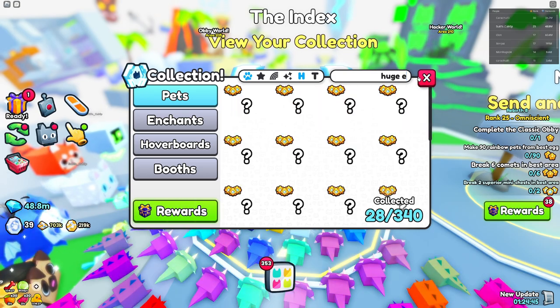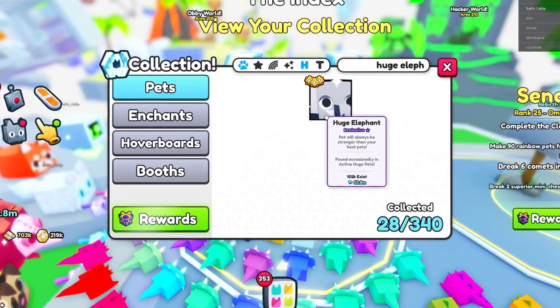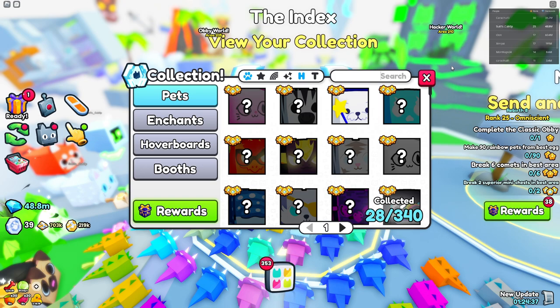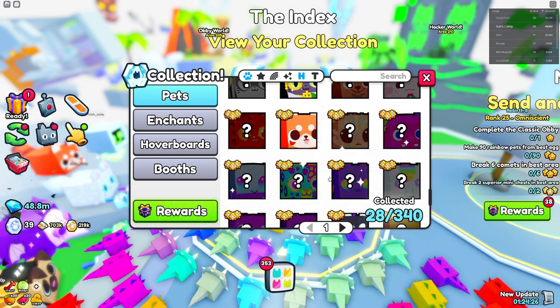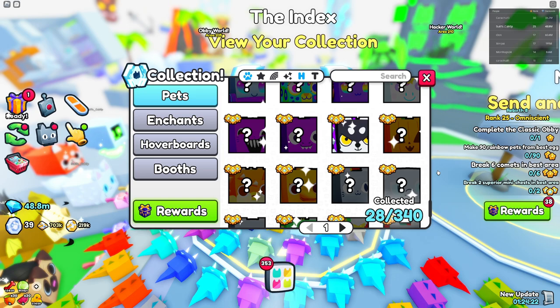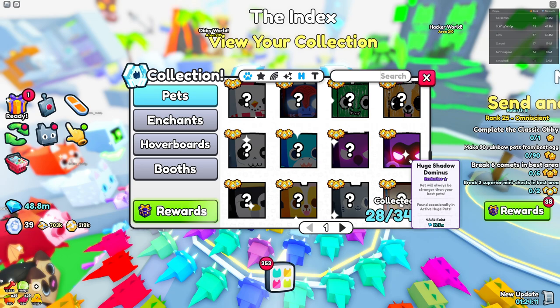The huge heavy computers are at 53 and 54 million — very good. What about the huge elephant? I believe the huge elephant is one of the cheapest ones — this one is barely crossing 50 million. Pretty much there's not a single huge pet under 50 million. If there is, it probably wasn't sold much and someone sniped it. Most of the active huge pets are in the 50 million area.